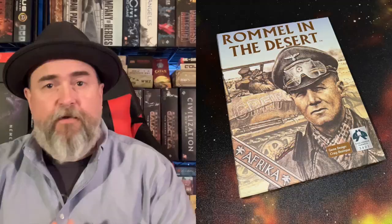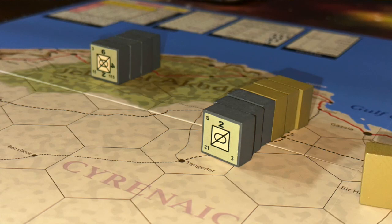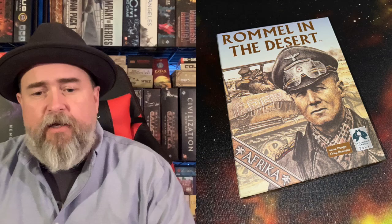The blocks are placed facing the player, so there is a fog-of-war element where the other player doesn't know exactly what they're going to face — what kinds of units and what strength they will be up against when they're moving around the board.